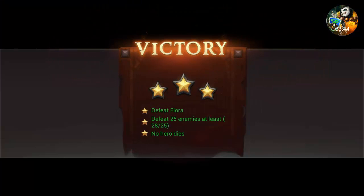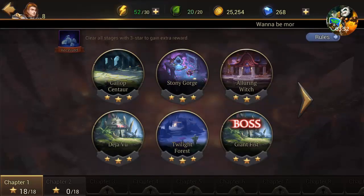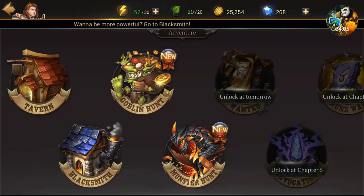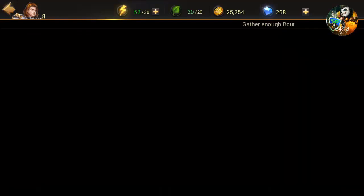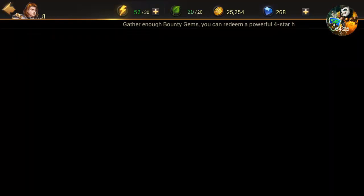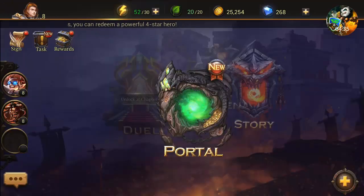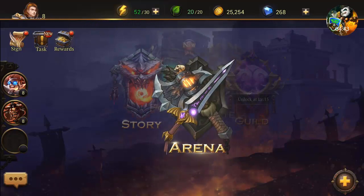There are also MOBA fights thrown into the storyline. At the portal, you get one free hero draw every day, or you can buy for 198 diamonds, or draw ten for 1,800 diamonds and save a bit. There's a blacksmith where you can obtain rare and epic items. There's also a goblin hunt and a monster hunt going on — I'll cover those in another video. Just a reminder: the game is downloadable for free through the sponsored link in the description.